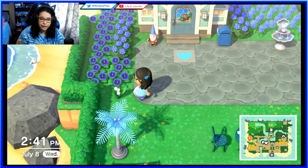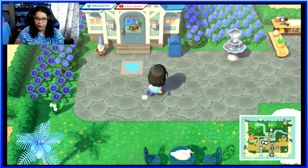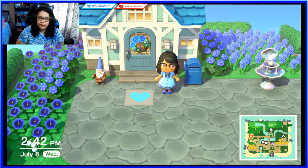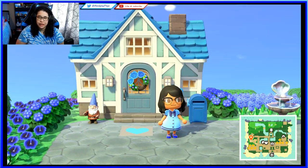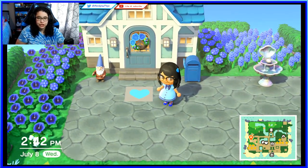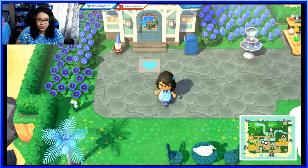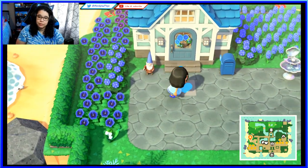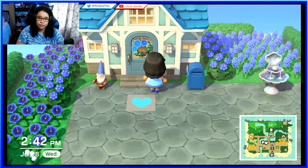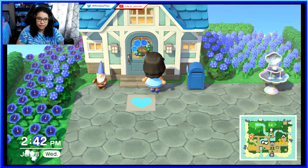I have some blue hydrangeas and blue flowers, and a few lily of the valley flowers — those are only obtainable once you get a five-star island. This is called my Blue Chalet — a chalet is a French wooden mansion, it sounds fancy and it's blue, so: Blue Chalet. On the floor we have a blue heart, which is my flag, my insignia. On the door we have the blue rose door wreath.